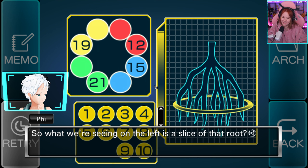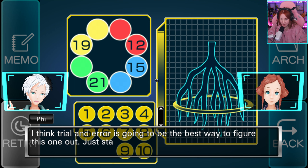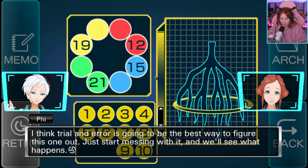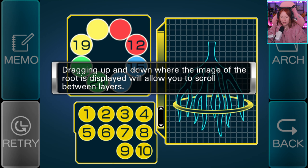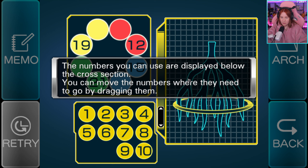So what we're seeing on the left is a slice of that root? I think so. I think trial and error is going to be the best way to figure this one out. Dragging up and down where the image is displayed will let you scroll between layers. The bottom layer has eight circles of different colors — four of those circles are blank. Assign an appropriate number to each circle using the numbers displayed below the cross-section; you can move the numbers by dragging them.